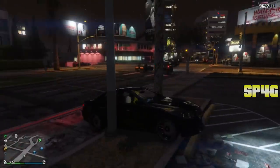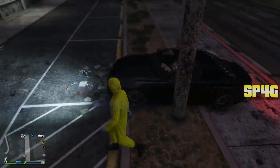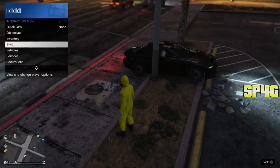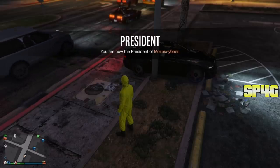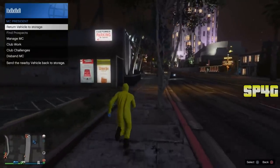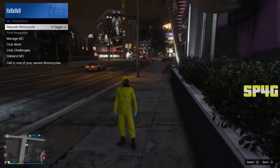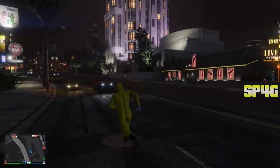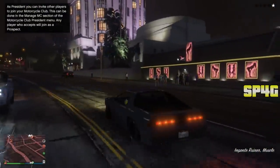Once the doors are blocked off, pull out a gun and shoot one bullet — the girl sitting next to you will get scared. Then tap triangle or Y and get out of the car. Your character will not open the door; rather, you will teleport out — that is perfect. The girl will still be in the car. Open up your interaction menu, go to the motorcycle club, and become an MC president. Then open up your interaction menu one more time, go to the MC president menu, and you will see the option to request a motorcycle. Run about 100 meters away from the car until the first option changes to request a motorcycle, then request the Fagio.